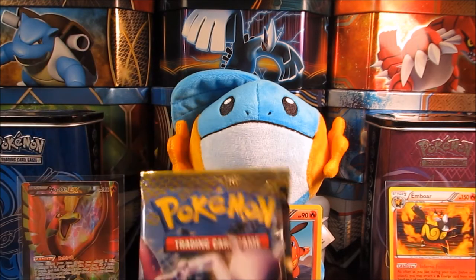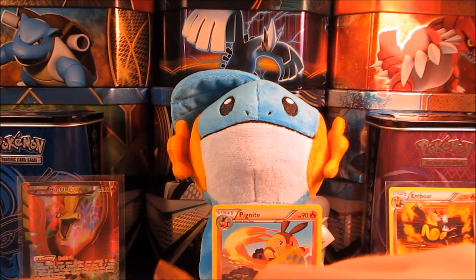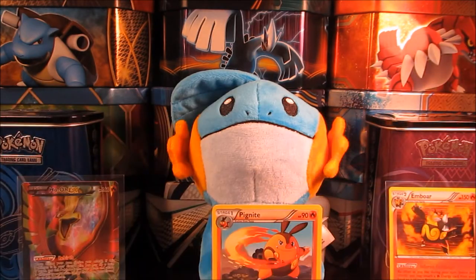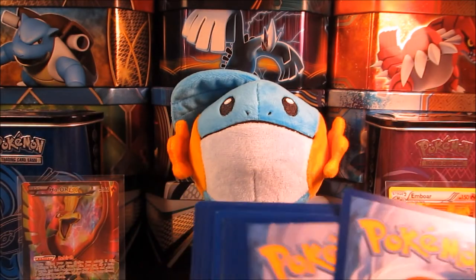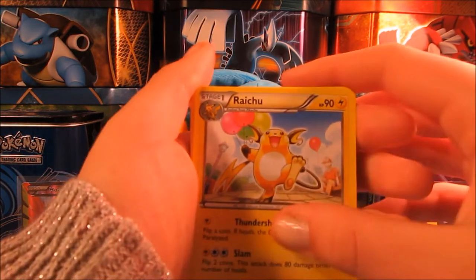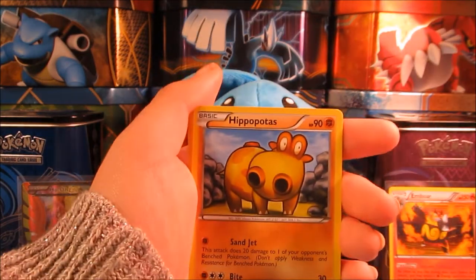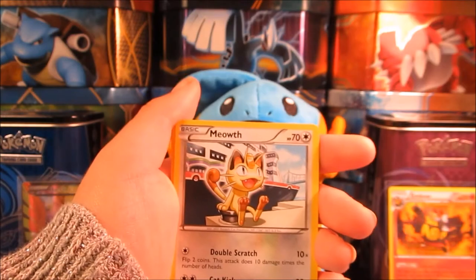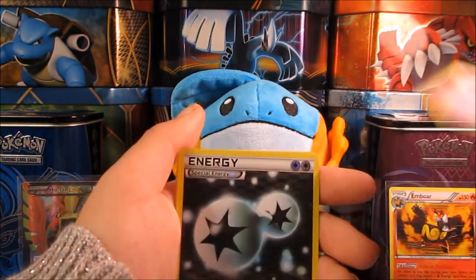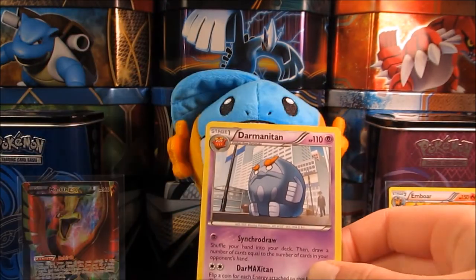On to our last pack here. Not expecting much else because of that amazing full art. Let's just get into these. Here we go. We have a Raichu, Sillin, Emolga, Hippopotas, Growlithe, Meowth, Pansage, Grimer. Our reverse is a Double Colorless Energy. And we have a Darmanitan.